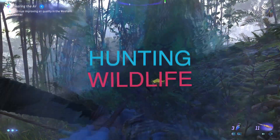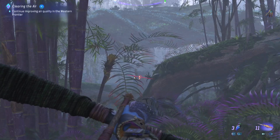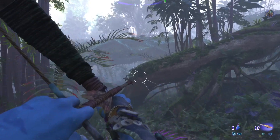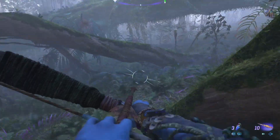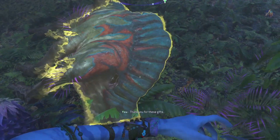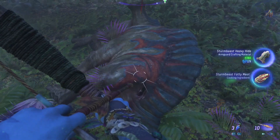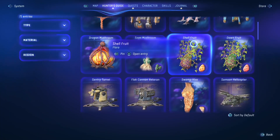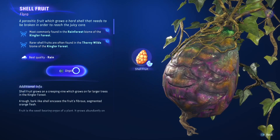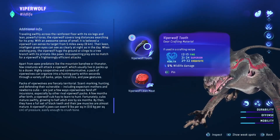Hunting. When hunting wildlife in Avatar, you want to take it down as swiftly as you can. The more damage you deal over time to an animal will result in a lower quality component from that wildlife. Using spears, hitting their weak spots, and taking them down quickly is key to getting the best version of the component or crafting and cooking material you're looking for. You can check animals' weak spots by tuning into the Hunter's Guide on the main menu screen.